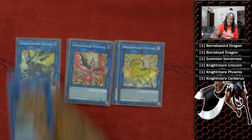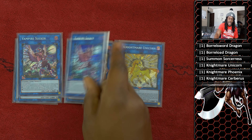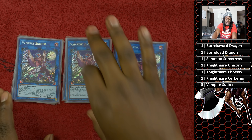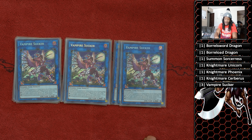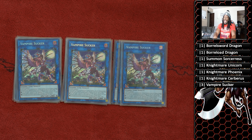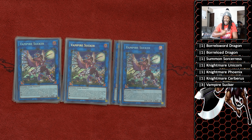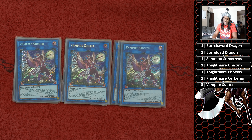Your Nightmare Package — Nightmare Phoenix, Cerberus, and Unicorn — just free destruction. Three Vampire Suckers; you can run two, but there are times where I'll go through two Vampire Suckers in one turn: make Vampire Sucker, then Summon Sorceress, then make Vampire Sucker again. It feels pretty naked to not have any other Vampire Sucker for the rest of the game, so I decided to run three — though it's not mandatory. It's a really powerful card that allows you to draw cards any time a monster is special summoned, and allows you to special summon from the graveyard.